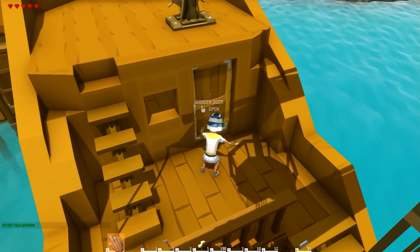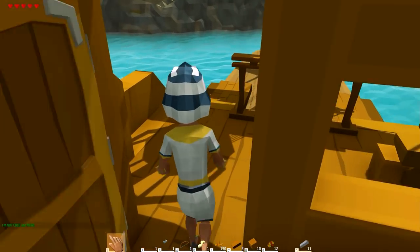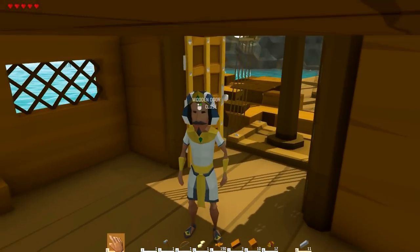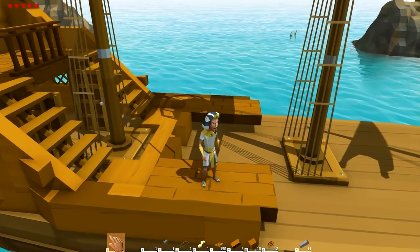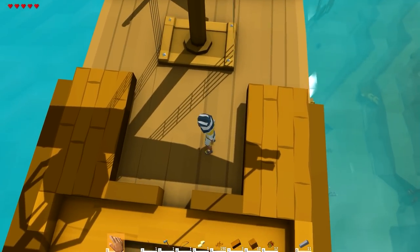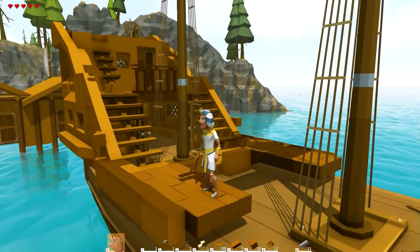I want to have here just a little smaller room — maybe a storage room or the captain's room. Down here is a bigger room with a double door, which is going to be something — we're going to see. What I want to do is have this deck on maybe this elevation and have this a little bit sunken in, then we can hide some chests in here or something.